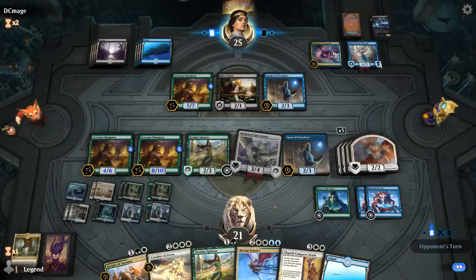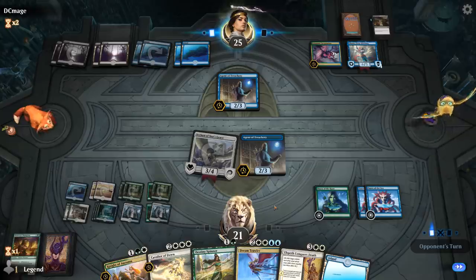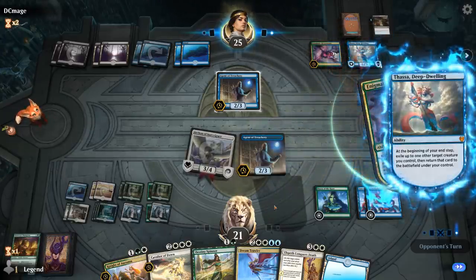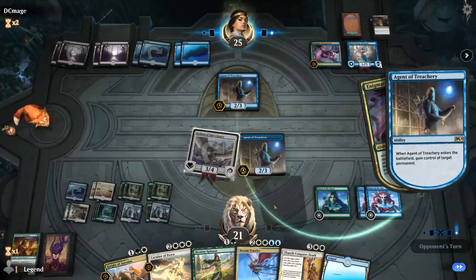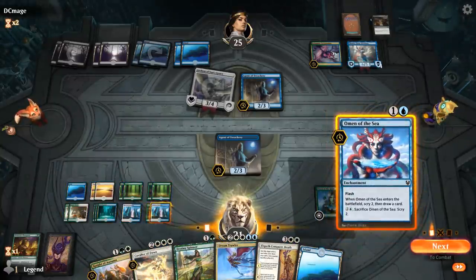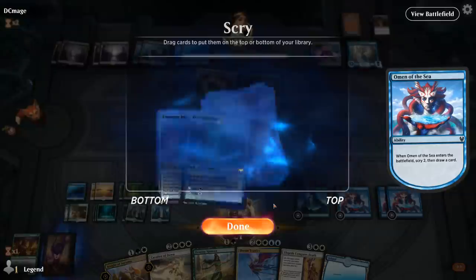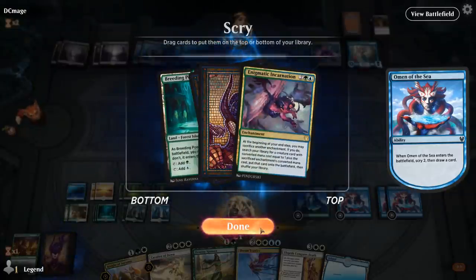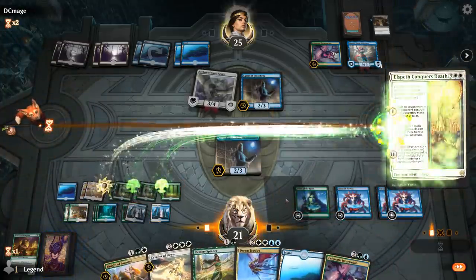They will be able to steal some more of our things, but we generated quite a bit of value here. We have a lot of options — I'll start with Omen. Twenty cards remaining so not too close to decking yet. Another Incarnation seems fine although we're running out of cards to search up. I want to get Elspeth Conquers Death down and get rid of Thassa.